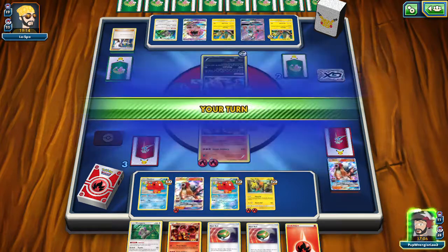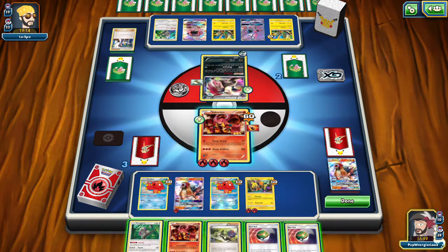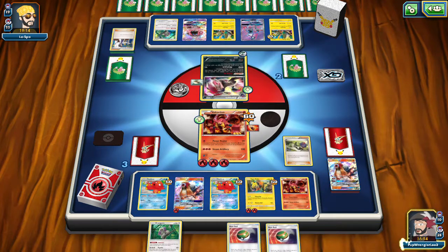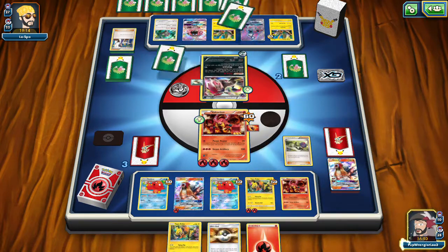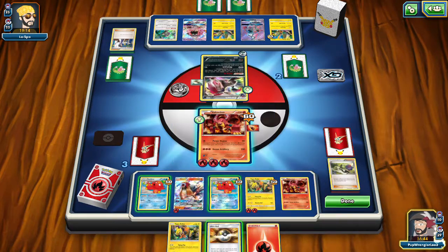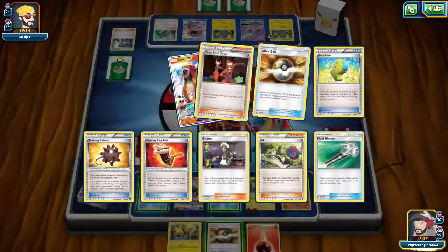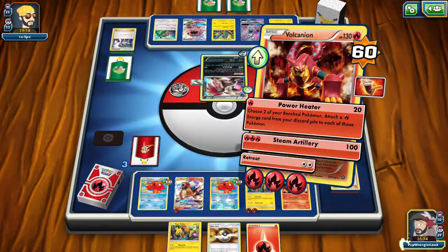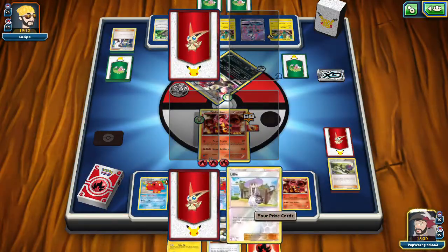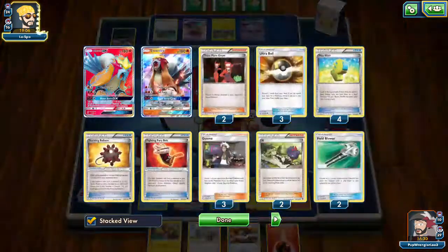We'll take that out right now. We'll put Volcanion down — we're going to N first to put them down to two cards. We got an extra Fire Energy. Did we use all our Max Elixirs? Yes we have, so no need to search for them. Then Volcanion — just show your power. Two more prizes — we can take out two Kocos or one Lele. Did we use all our Guzmas? We have.